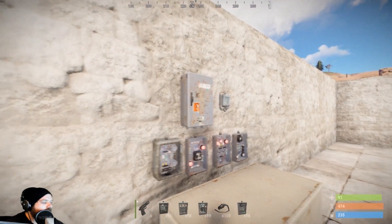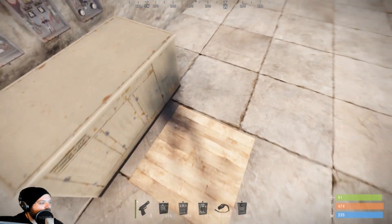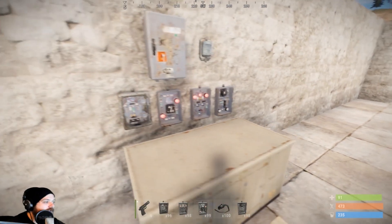We've got a few switches and a splitter. First, the pressure pad — if I stand on it, it will allow electricity through, and when I step off it will stop the electricity. Then we've got the normal switch: press E to turn it on, press E to turn it off.